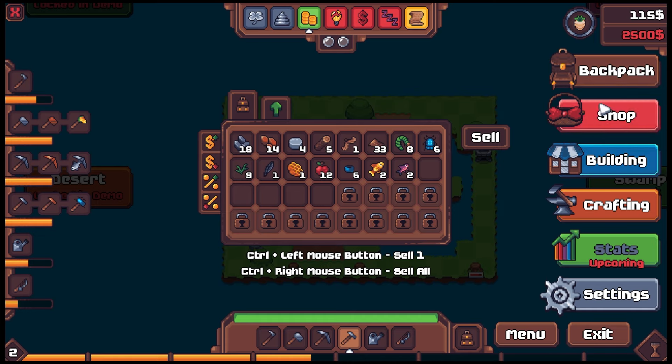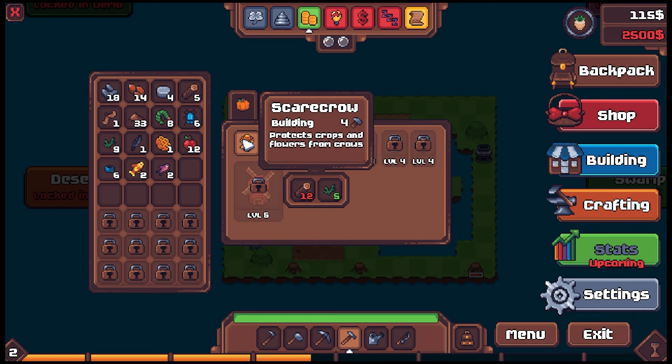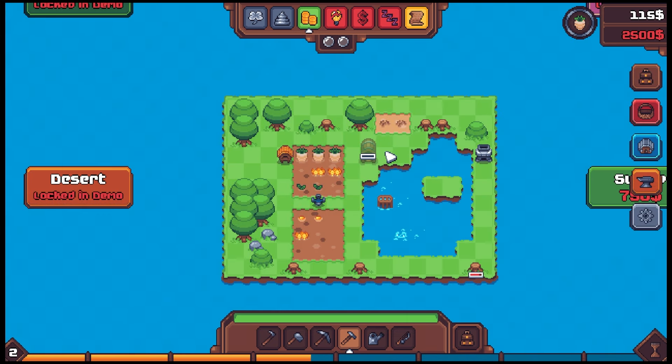Where was the scarecrow? It's in buildings — 12 wood for a scarecrow, that's a lot. But we need it so we're gonna have to get some more wood. I knew wood would be a problem.